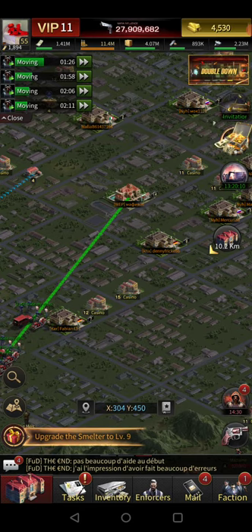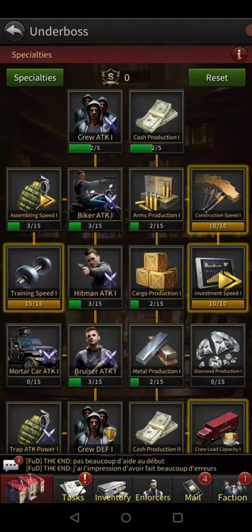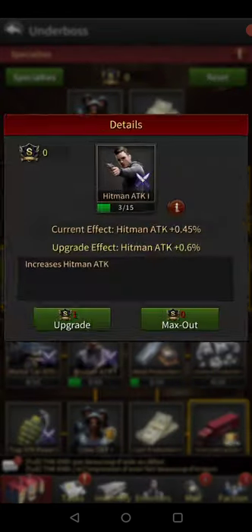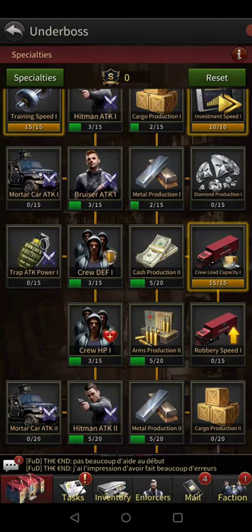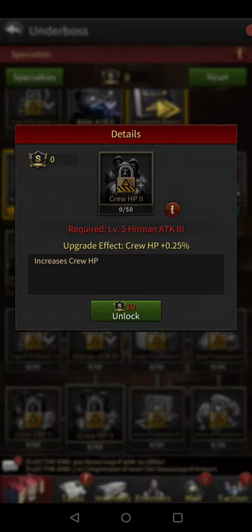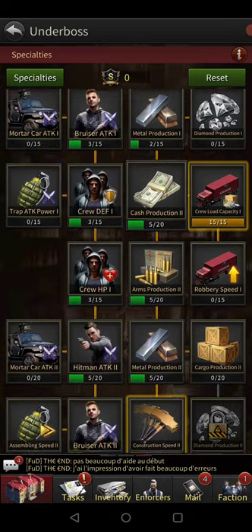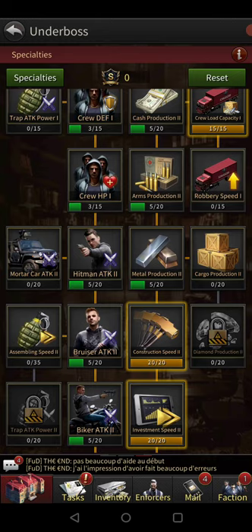The last thing I'm going to cover for this video — because I want these to be short and sweet — is boosts. Go to specialties right here. The most important thing is your crew attack: max that out. Then biker attack, max out. Hitman attack, max out. And bruiser attack, max out. Then go to crew defense and crew HP — skip over everything else — and max both of them. Then go back to the top and figure out which troop type is your main priority: bikers, bruisers, or hitman. Max the one that will do the most damage against your opponent, then the second most, and repeat until you've done all of them. Even at max level you won't be able to max all of these, but it will help you in the long run. Don't bother doing mortar crew attack or car attack, as it doesn't really help you.